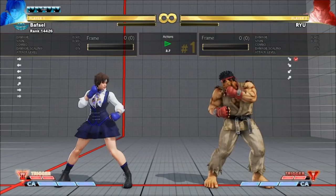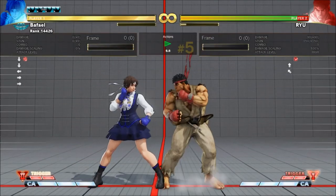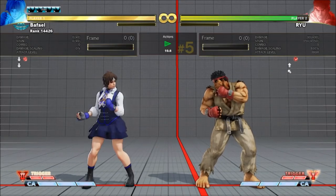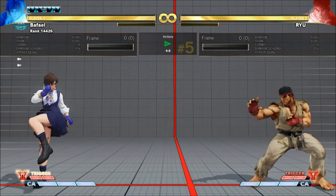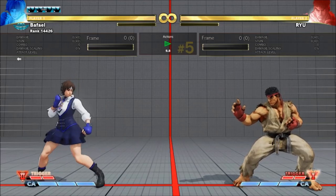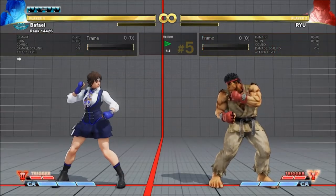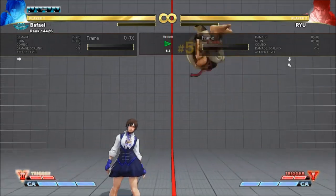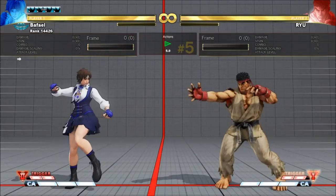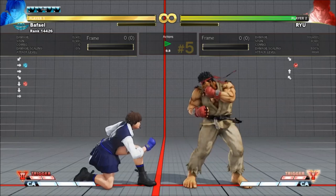Crouch Fierce is your best general anti-air. It can work from pretty close or pretty far away. Unlike every other anti-air Sakura has, it actually shrinks your hurtbox, which is cool. It works from really far out if the opponent hits an air normal. Be aware that if you use it from too far out and they empty jump, you can whiff and look stupid while your opponent kills you. You can also cancel the Crouch Fierce into a fireball for a little free chip or a charge release mixup, but be aware that EX uppercuts and supers can punish this on reaction, especially if you're too obvious with it.